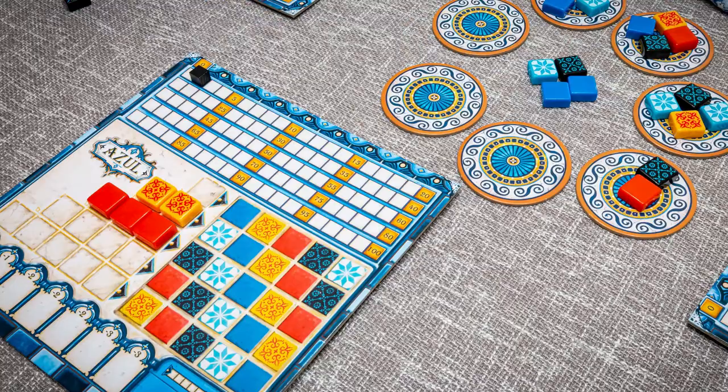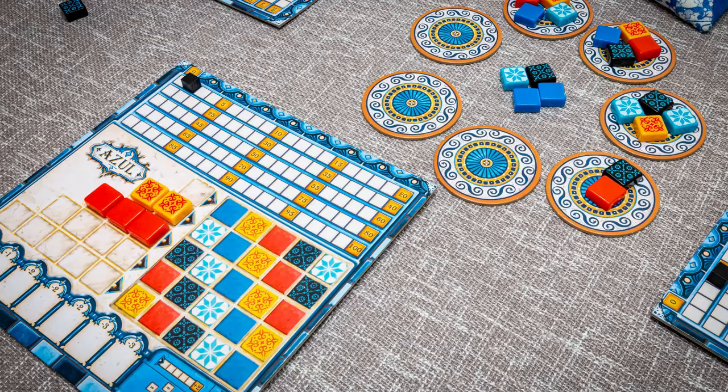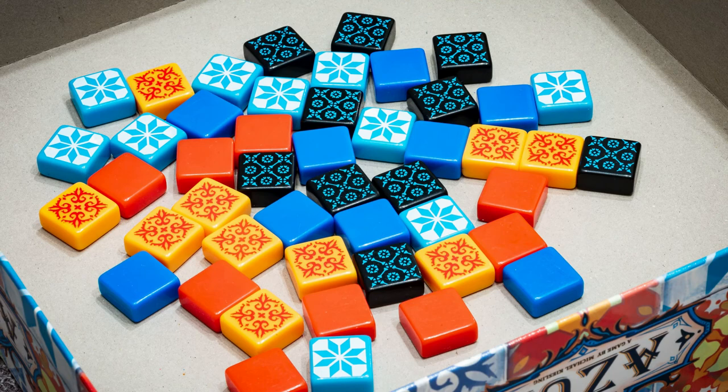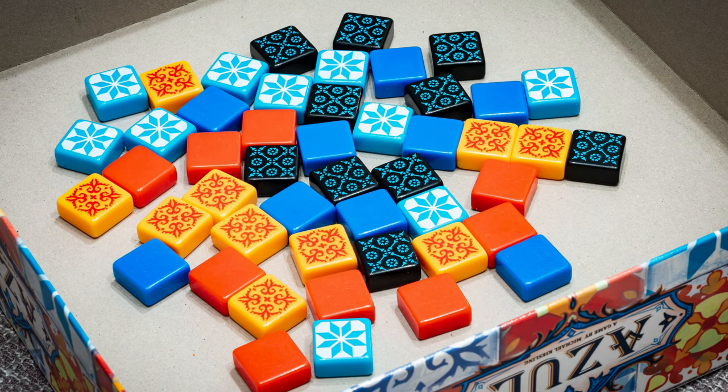Once all the tiles from the factories and the middle of the table have been claimed, players move into the scoring phase. If a line is full up with one colour, players move the furthest tile to the right on each line across to the scoring area and discard the rest of the tiles into the lid of the game box. Throwing tiles into the box lid is legitimately in the rule book and quite satisfying.